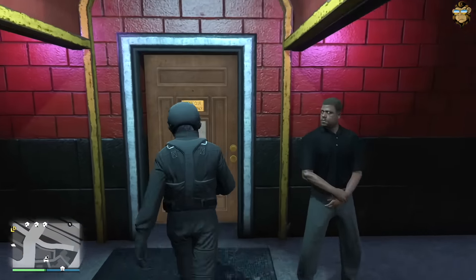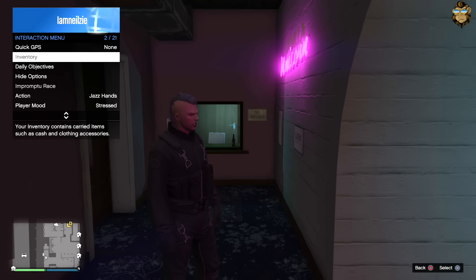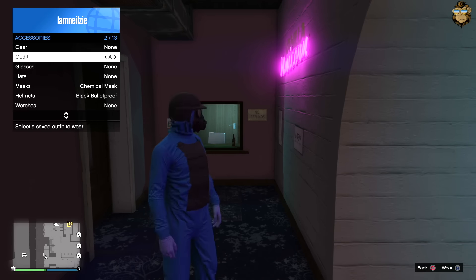Go on inside the strip club. Once you are inside, change to the outfit that you just recently created and then walk back on out.